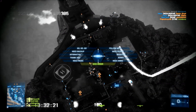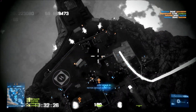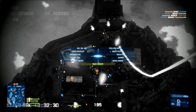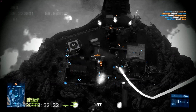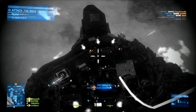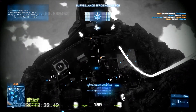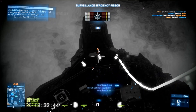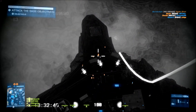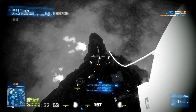Just keep spotting — spam that Q button constantly. Often you can also give your team or squad a voiceover about where the enemies are via Skype or any kind of TeamSpeak or Ventrilo. When I play with my friends, it usually helps the entire squad just steamroll the enemy without too many problems.